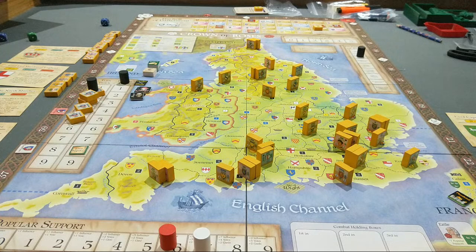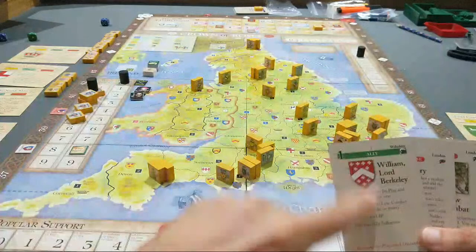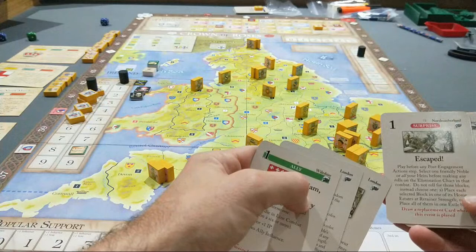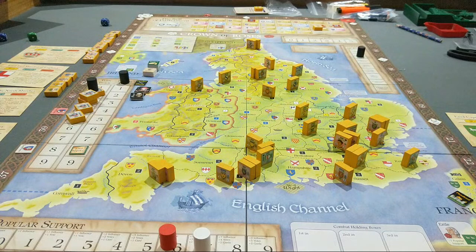Both sides have their hand and select cards simultaneously. I'll pick a York card first. These allies that come into play, you can discard them at any time for a special bonus. Withdraw before combat — don't want that. Select a friendly noble, before rolling don't roll for those blocks — that's pretty cool if I ever lose Richard of York. I also need to rebuild some steps, because there was some pretty intense fighting in that first turn, and a lot of my units were really smashed. Richard of York in particular is down to just two steps.